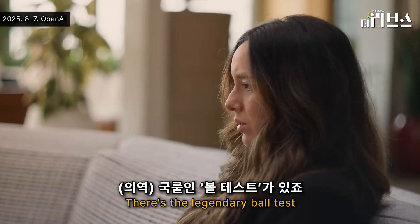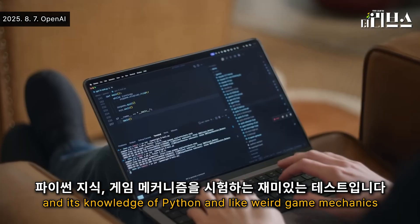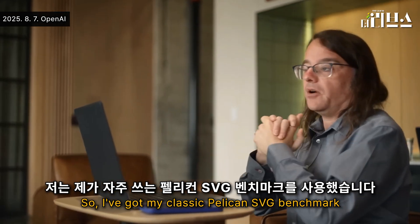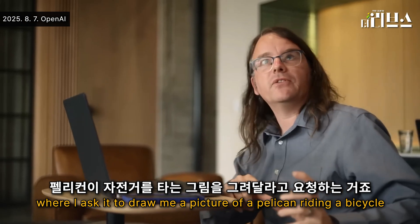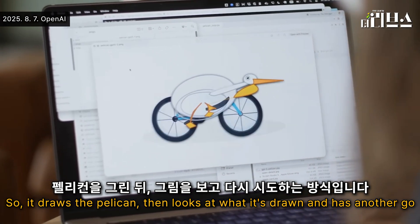There's the legendary ball test. It's a fun test of physics and its knowledge of Python and weird game mechanics. That's one of the best ball tests I've seen to date. So I've got my classic Pelican SVG benchmark where I ask it to draw me a picture of a pelican riding a bicycle. What I've never done before is had it do that in a loop so it draws the pelican, then looks at what it's drawn and has another go.